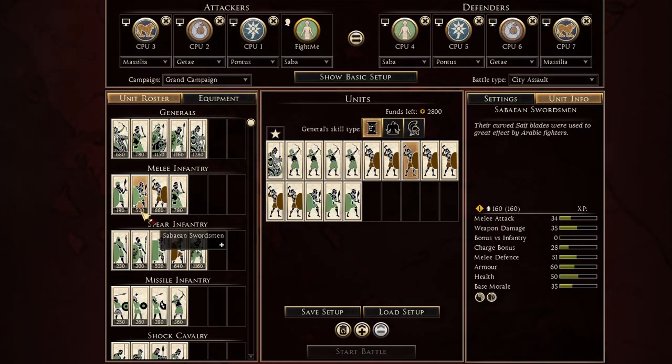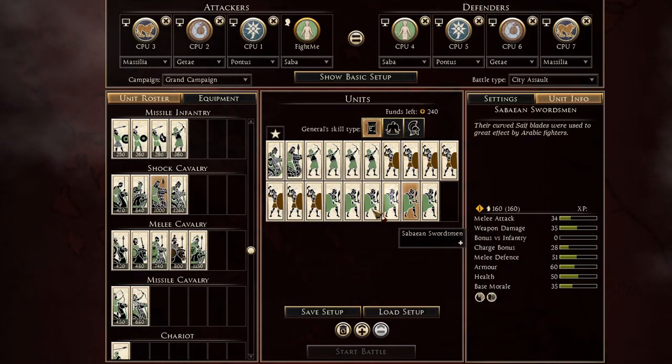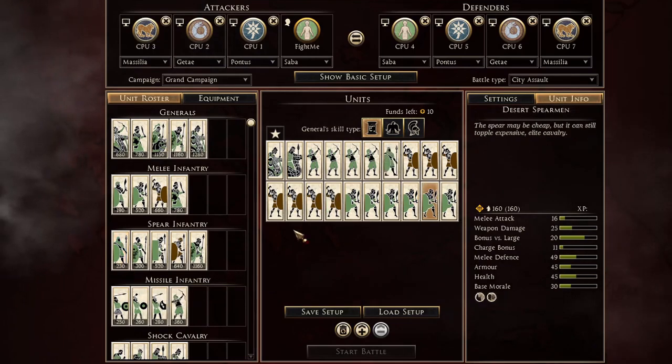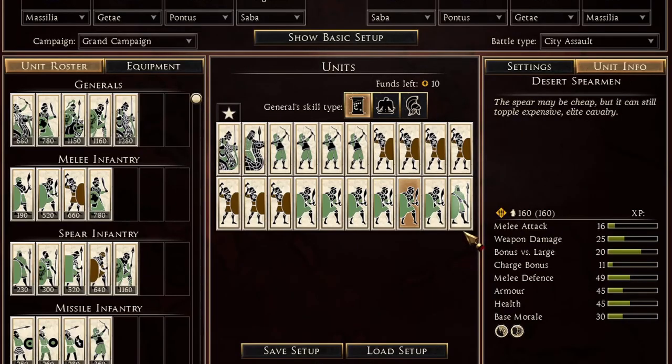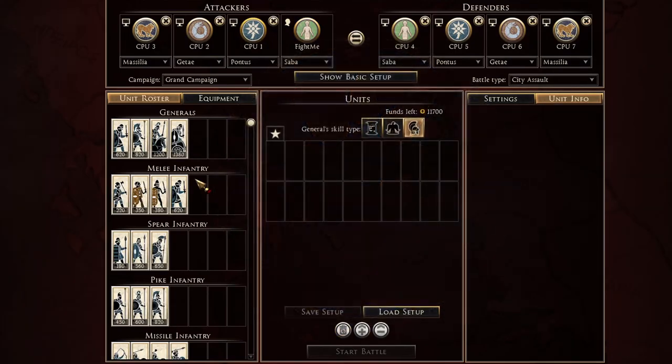Then I fill it up with four archers and get some extra swordsmen. I also get an extra cataphract, an extra Sabian sword, and then fill it up with one desert spearman to push equipment. This is the Saba army — I think it's pretty good.